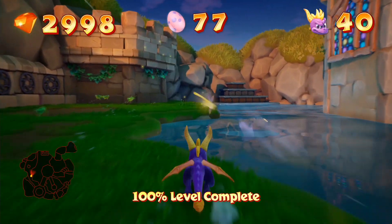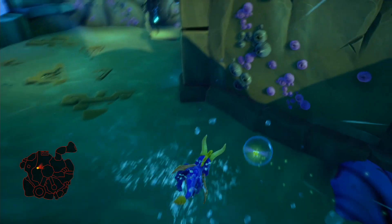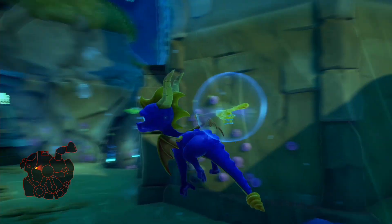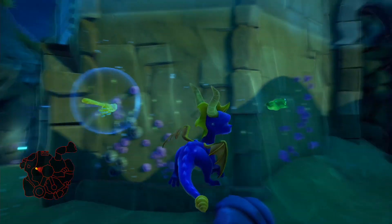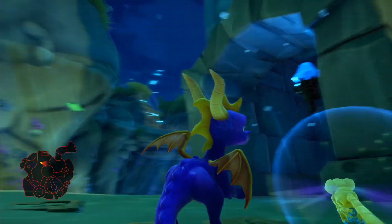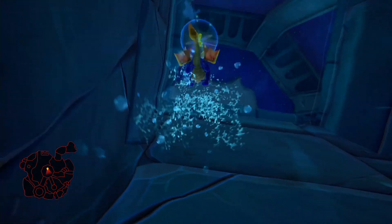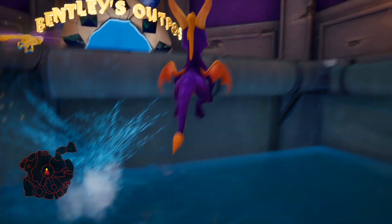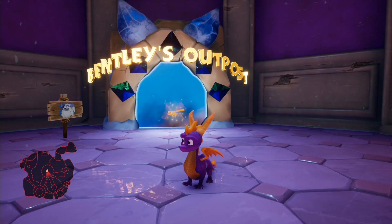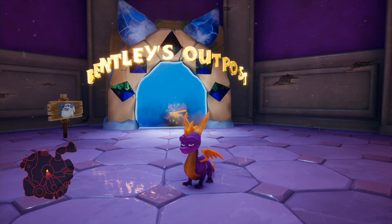Hi guys, welcome back. Scatlink here. We're off for more of Spyro 3, Year of the Dragon Reignited. In the last episode, we had a little bit of trouble, as well as a few glitches in Evening Lake, trying to find the gems as well as getting out of a whale. But before then, we took down Spike with relative ease. We did have a bit of trouble with that as well, but with the heavy ammunition provided by James Bird, we were fine.